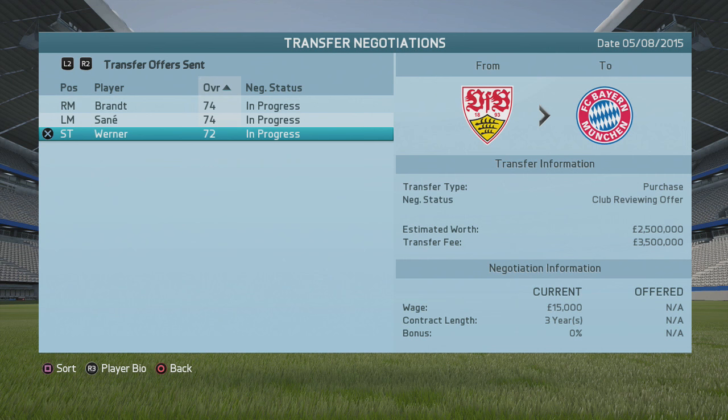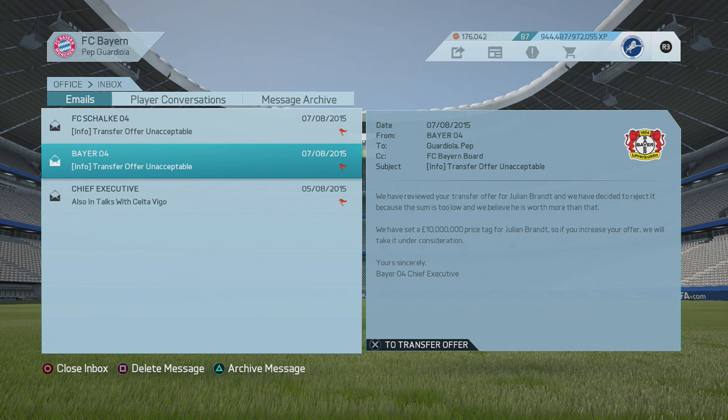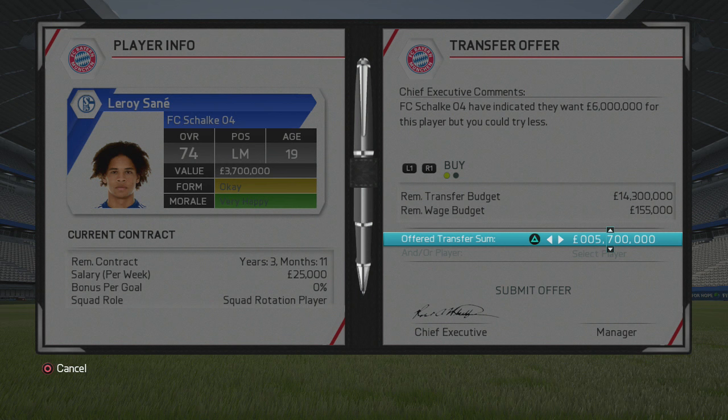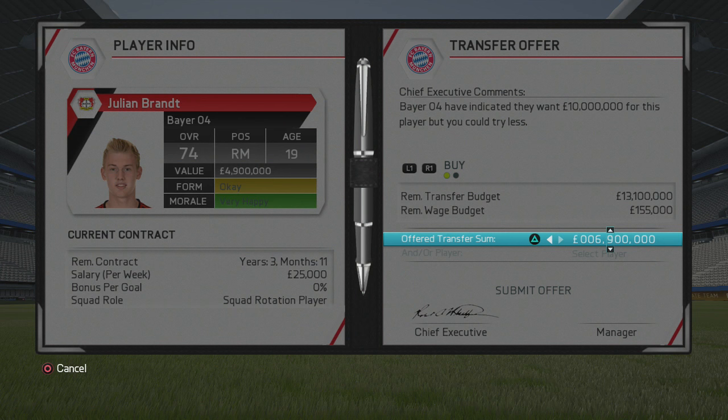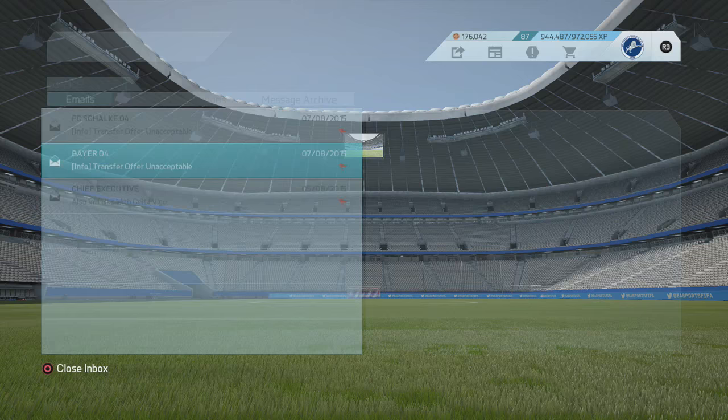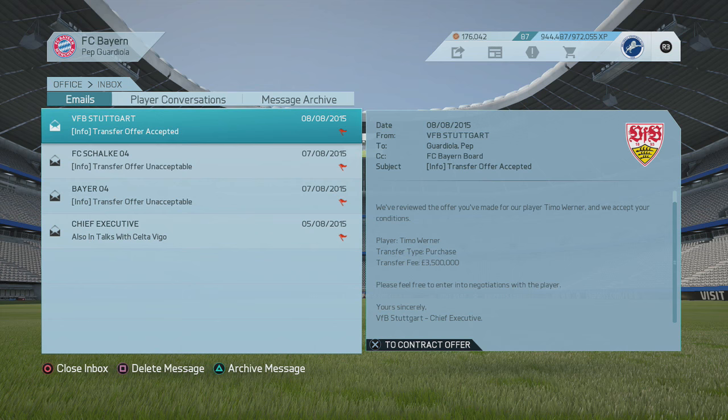Those would be the two main signings for Bayern Munich, and once you've done that you'll still have around £20 million left over. For other players to sign, once you've added those two already-good players who can also provide bench cover, I'd focus on increasing squad depth — and most importantly, look for young talent. Try and sign some youngsters with really good potential.